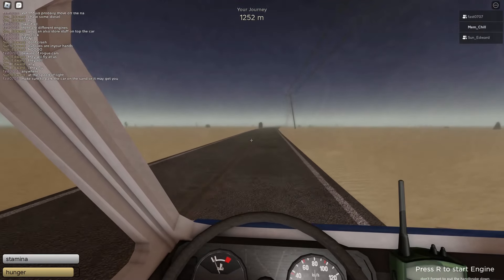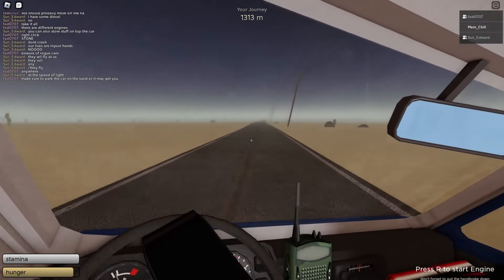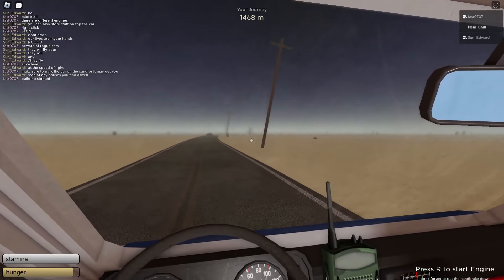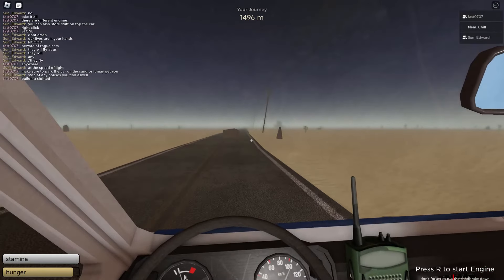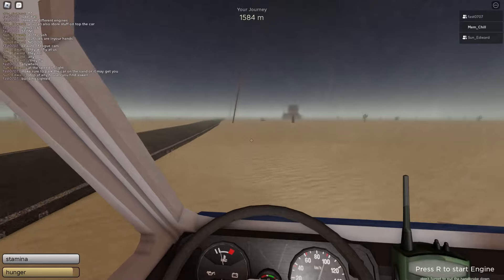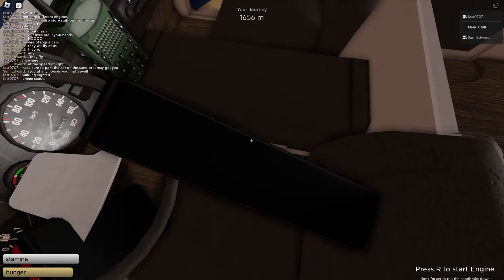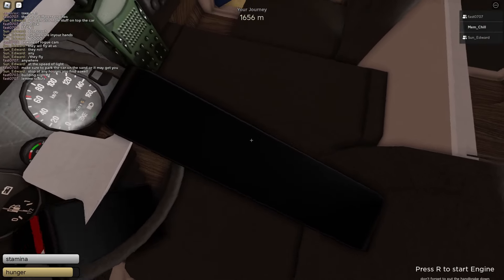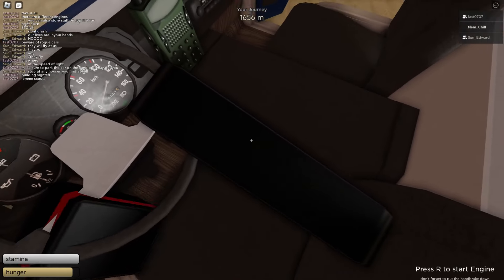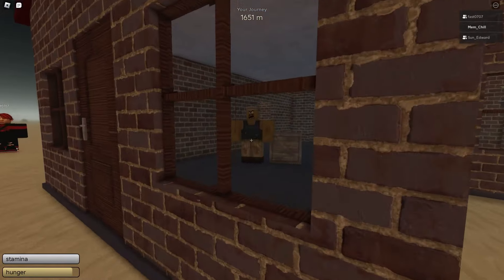Our lives are in your hands — in that case, spin off the road, roll the car a couple times. We're a rogue car, says Fast. If I stay on the right side of the road I should be alright. They will fly us a thousand metres. Make sure to park the car in the sand. So we've got to go off road. Good to know — ah! That wasn't me, I didn't do it. I think that's a building in the distance. That is definitely a building.